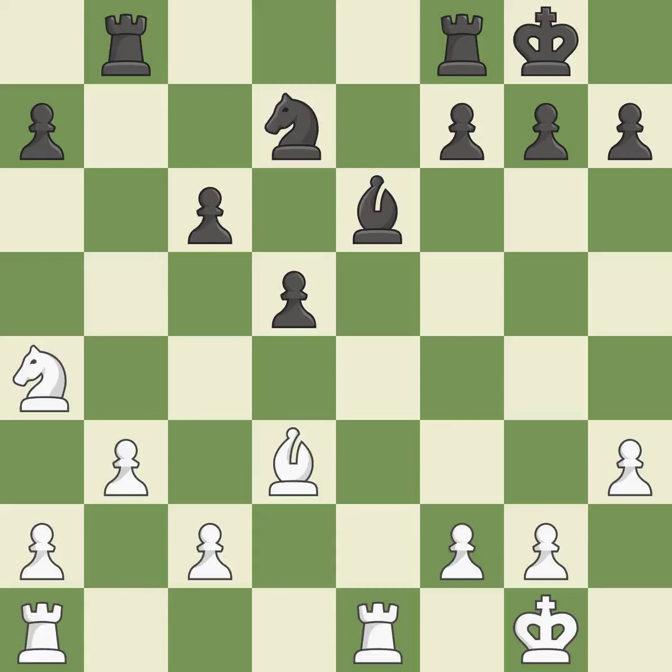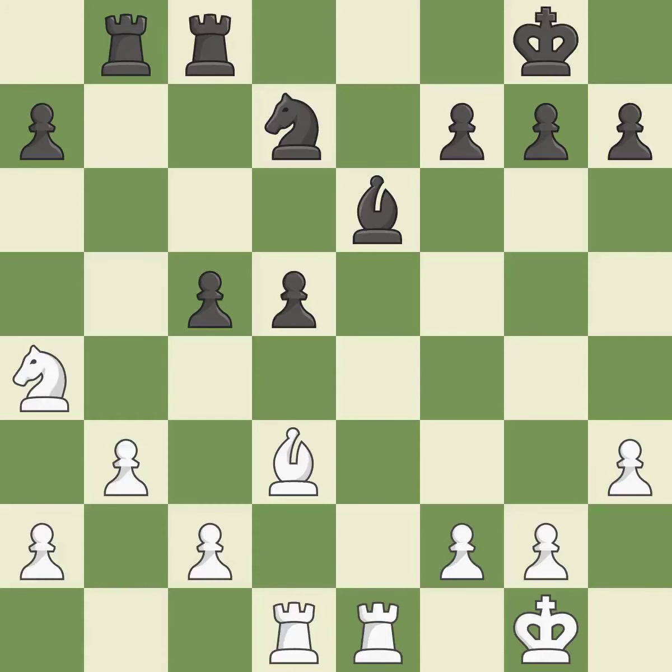A solid choice — excellent. That is a logical response — quite good. By moving a rook from its starting square, this activates it — quite good. The best choice. This threatens to attack a trapped bishop. This makes it impossible for the opponent to assault a trapped bishop — quite good. This strikes at the center with a pawn, fighting for space — excellent.